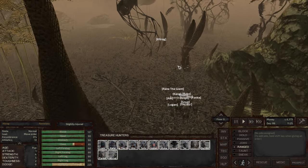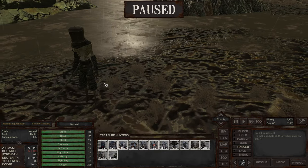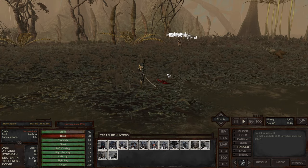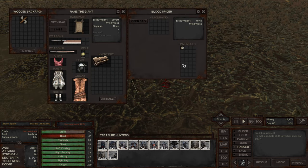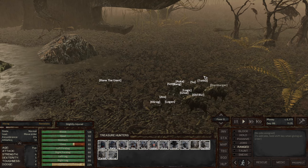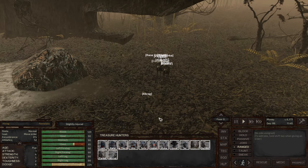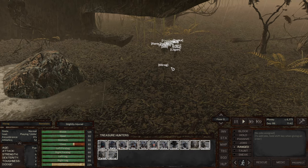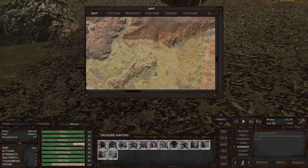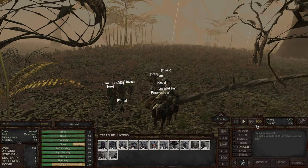Kilrog ran off again — gotta be careful about that. Who's this? Wandering assassin, Shinobi Thieves. And a blood spider here, unconscious — will loot this blood spider. Waiting for it to get back up, I bet. There we go, everybody right here. Excellent. Kilrog really likes to run off, the bone dogs. I just had to stop to patch Kilrog up. Excellent — go medium speed for a little bit. It should be okay.